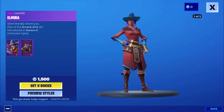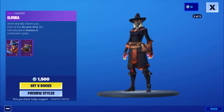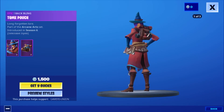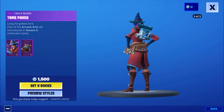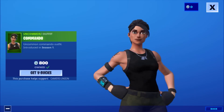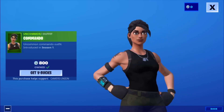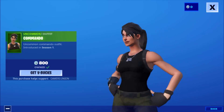Then we have the Epic Outfit Elmera, show literary charm, part of the Arcane Arts Set, introduced in Season 6, 1500 V-Bucks. Then we have the Epic Backbling Tome Pouch, Long Forever Lore, part of the Arcane Arts Set, introduced in Season 6. Then we have the Uncommon Outfit Commando, introduced in Season 1, 800 V-Bucks.